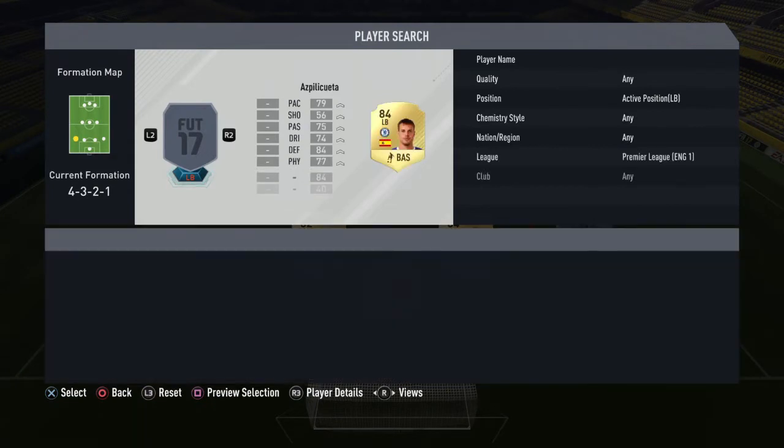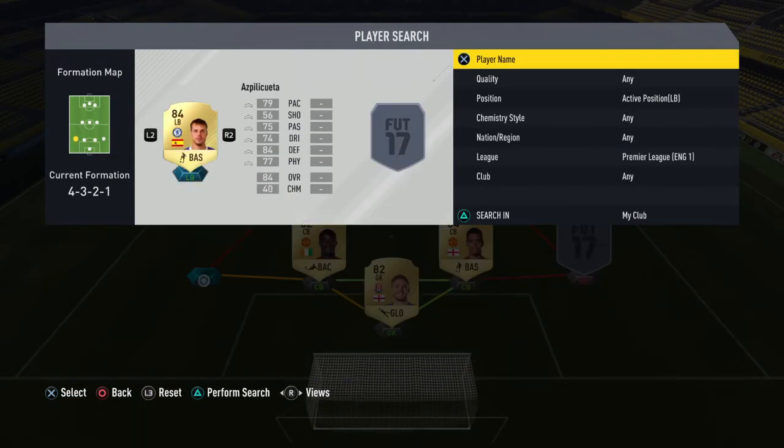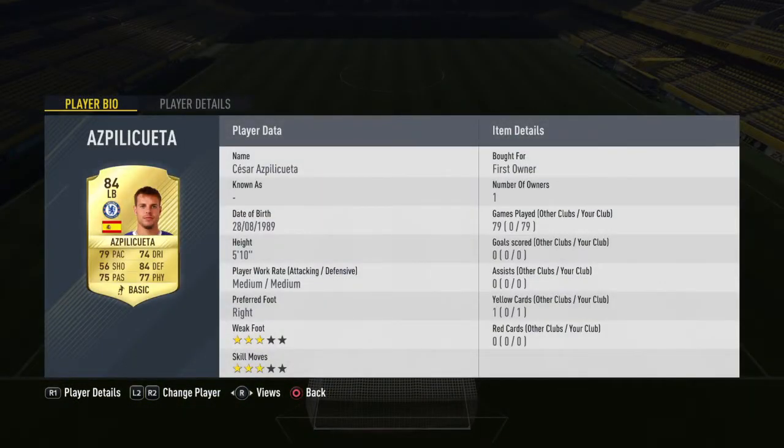At left back, we do go with Cesar Azpilicueta — a very underrated card this year in my opinion. He is right-footed, which can be quite annoying playing on the left. He's not the fastest, but he's got such a well-rounded card. 79 pace is alright because you'll see what I do in the instructions and custom tactics later. The defending is very good, dribbling and passing both good. Physical I would like to be a bit higher, but honestly you don't notice it. You could put a chem style on there if you want, but I don't think you need to.